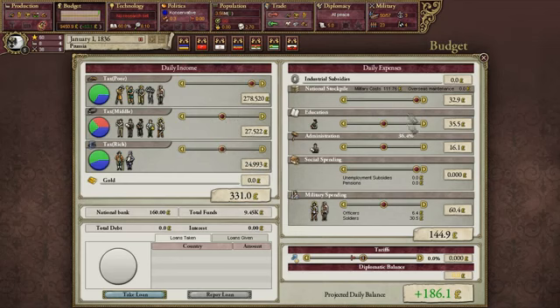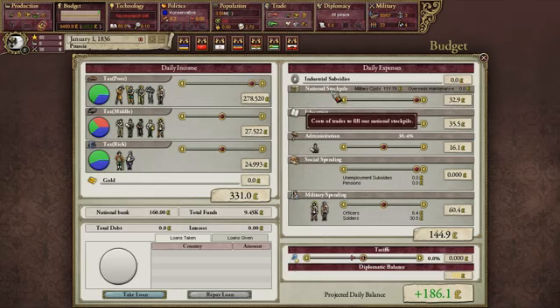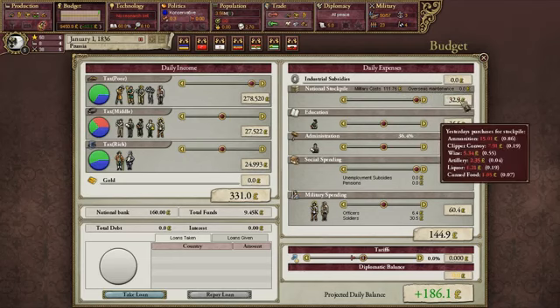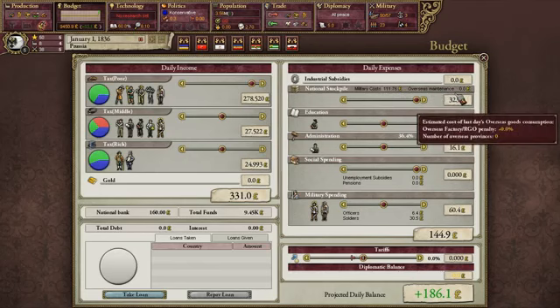Over here is our list of daily expenses. We've got our industrial subsidies — this is how much money I'll be losing from industrial subsidizing. Our national stockpile is mainly used to pay our army. If my national stockpile is at 100%, our armies will be getting their supplies at the maximum portion. The national stockpile is especially expensive during war because you need to buy equipment, food, and supplies for your soldiers and navies. So the national stockpile controls the supplies and morale of my troops.